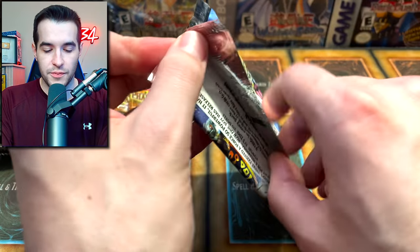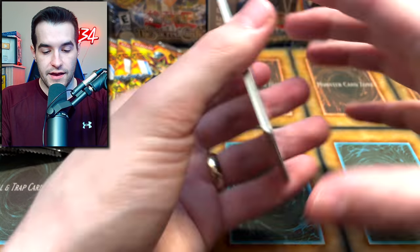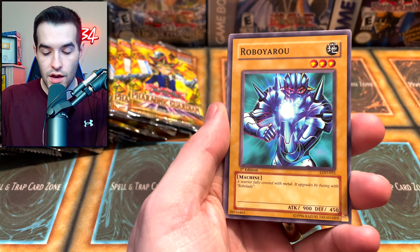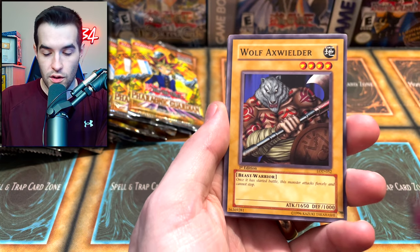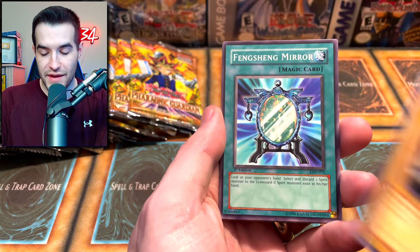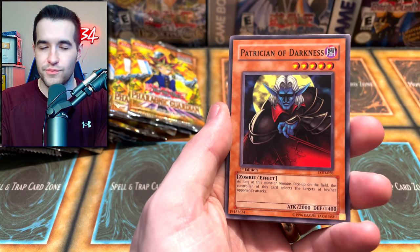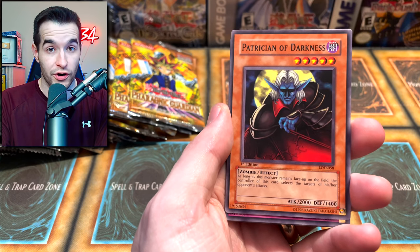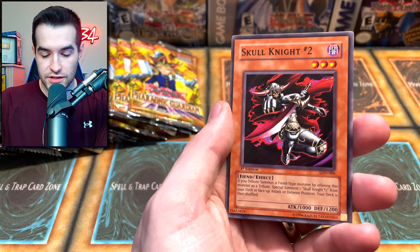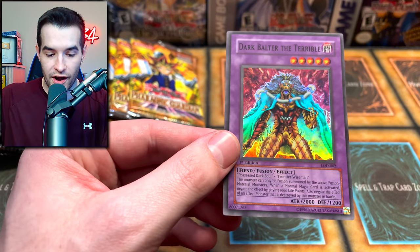We haven't done a Legacy of Darkness in this video yet - we have not pulled Injection Fairy Lily yet so that'd be pretty cool. Let's use the old trick and get a Legendary Ocean. We got Robo-Yaru, Fiend Comedian - these feel super thin for some reason. Wolf Axe Wielder, Fang Shing Mirror, Patrician of Darkness. The older cards definitely feel different. Faint Plan, Skull Knight Number Two, and a Dark Balter the Terrible super rare right off the bat.